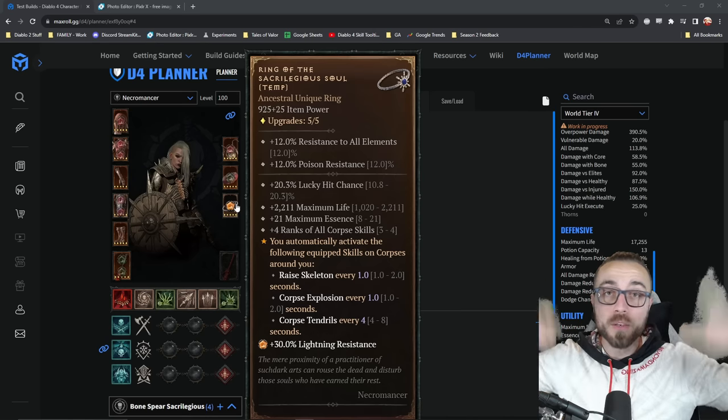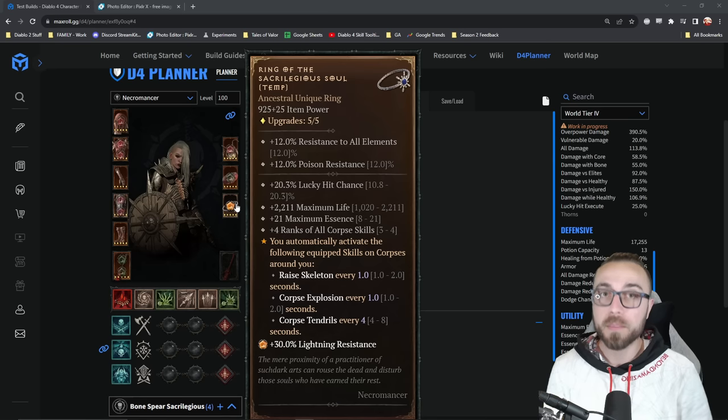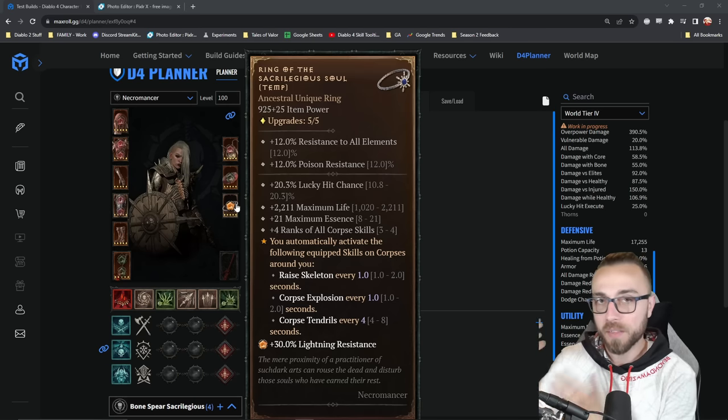But to give you a quick breakdown of what I'm going to do in this video, I've gone through all of my build guides and I've created a sacrilegious variant of each. This is the best way that I think you can incorporate the ring into all the various builds that I write on MaxRoll.